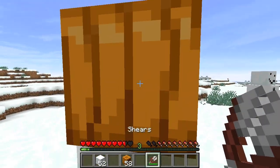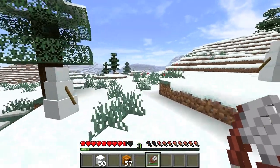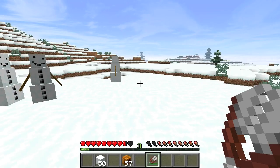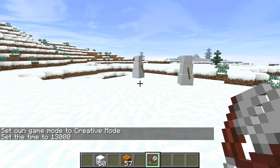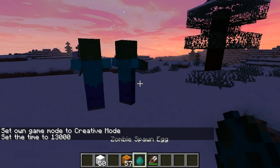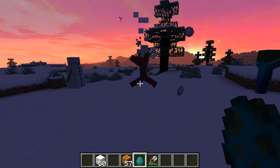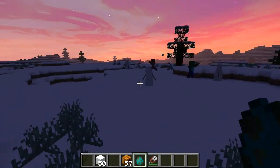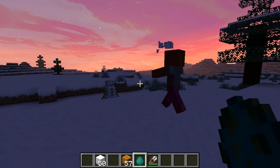Look at all these little snowmen walking around — so cute! Let's see if they work the same. I'm going to cheat here and put some zombies down. Yep, just the same — throwing snowballs at all of them. Oh, what's this over here? It's another snowman! It's too bad the snow doesn't do damage; it's just annoying really, but it's kind of fun too.